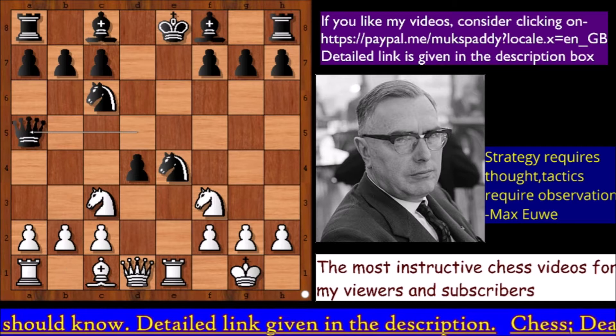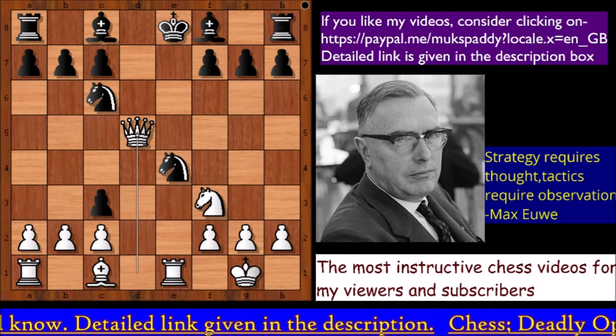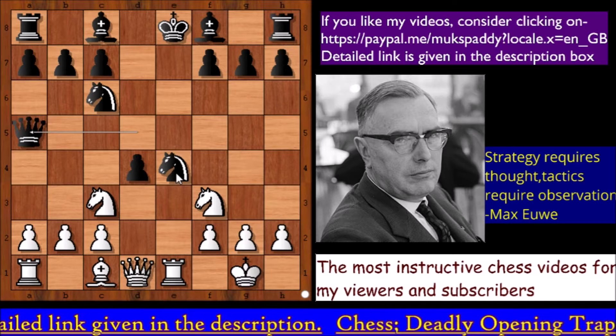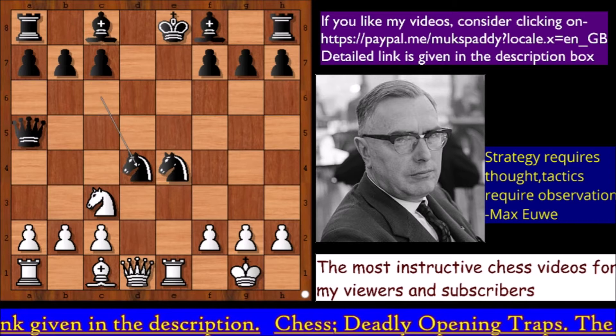Instead we have Queen to a5, going back. What happens if d takes on c3? Then white simply wins the queen. So Queen to a5 was played, threatening to take the knight. White could easily capture the knight on e4, but Max Euwe wanted a more spectacular finish, so he decided to capture the knight on d4 first, and the knights were exchanged.